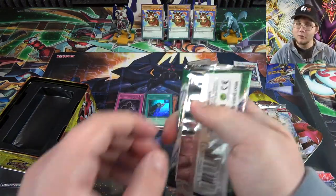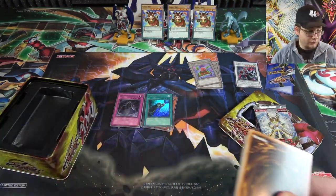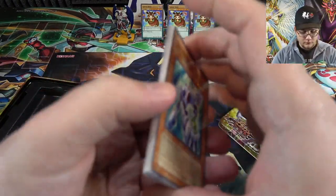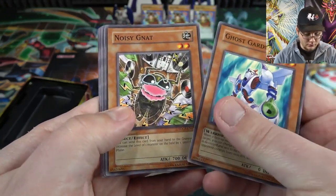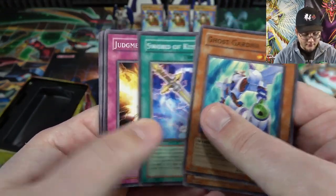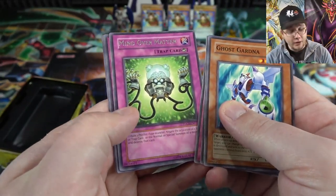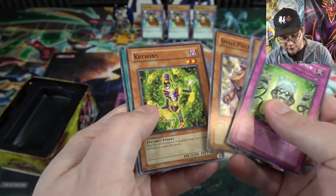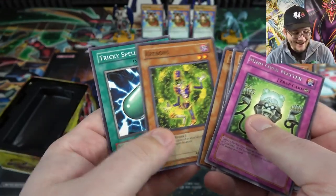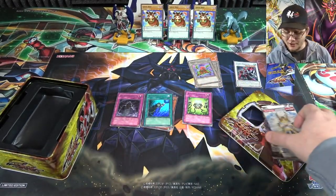Alright, the Duelist Genesis pack. Come on — Stardust Dragon or Red Dragon Archfiend would be great. Any Synchro, really. That's how I used to be with this set — just give me a Synchro. Judgment of Thunder, Mind Over Matter — another Psychic card, kind of cool. No holo from that one. Kreevons — remember using that tuner monster with everything back then?